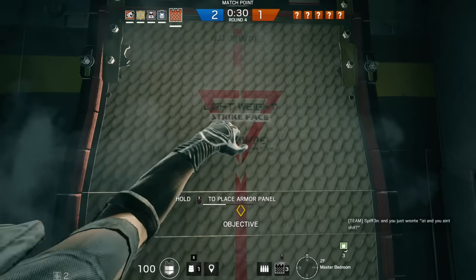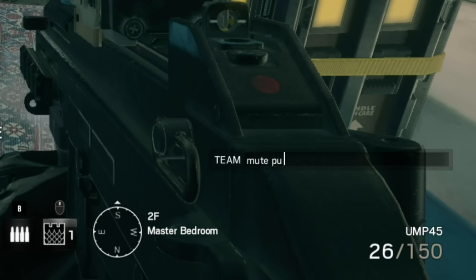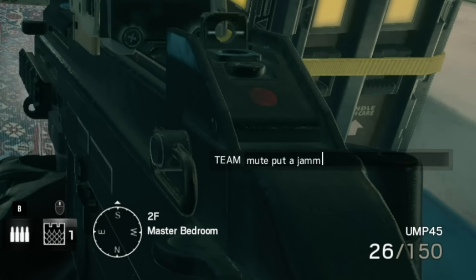And number 3: press the middle mouse button to put down your special barricade. And remember to ask Mute to put some jammers by the windows if he is on your team.